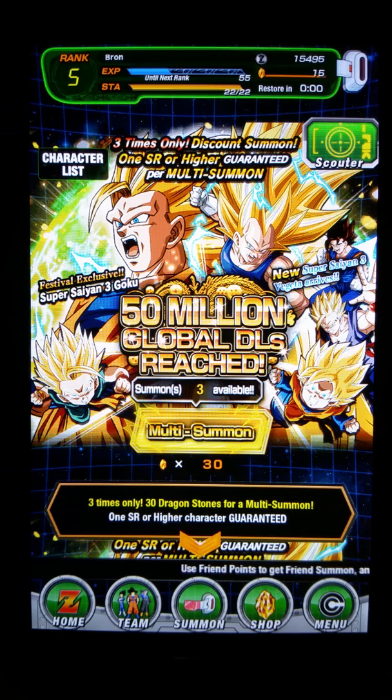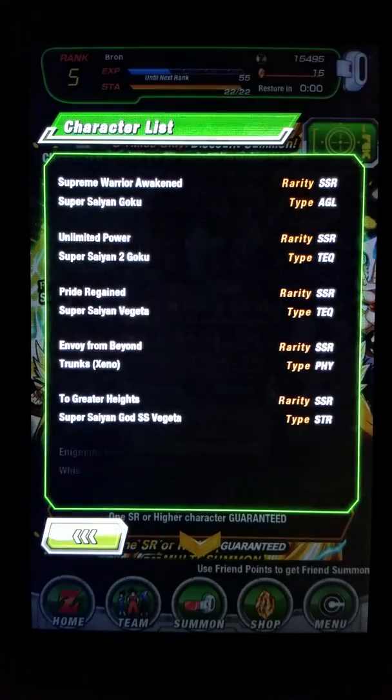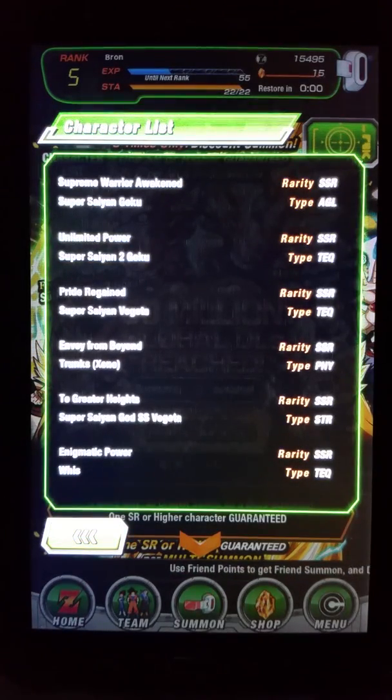Apparently this game has 50 million global downloads reach. So yeah, this game has a lot of downloads. Let's see — I can show you the character list. The characters you can get are Supreme Warrior Awakened Super Saiyan Goku, Unlimited Power Super Saiyan 2 Goku, and Pride Regained Super Saiyan Vegeta.